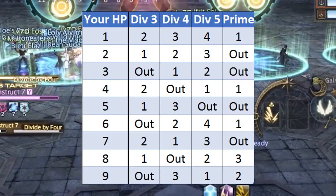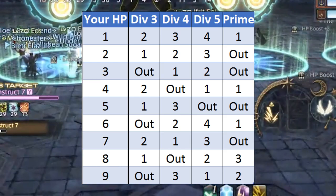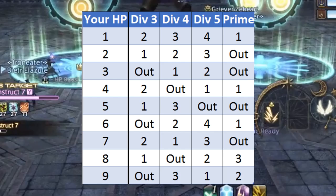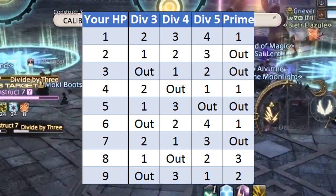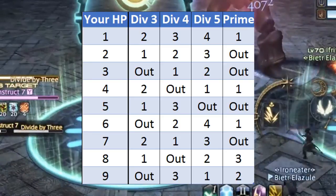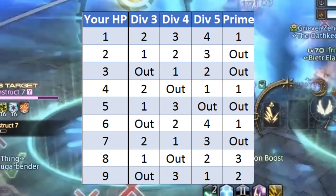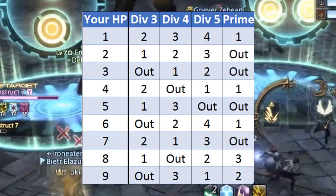If you look at the guide, you can see on the left-hand column your HP — one through nine — and then he's got div one, div four, div five, and prime. These are the four questions you could get asked, and you just basically follow the chart. So if you're at four and they ask you divide by three, you want to go to the number two spot.